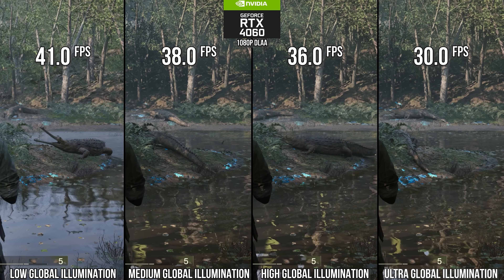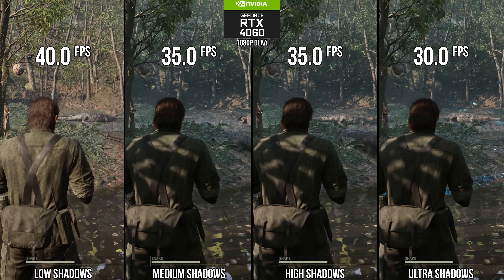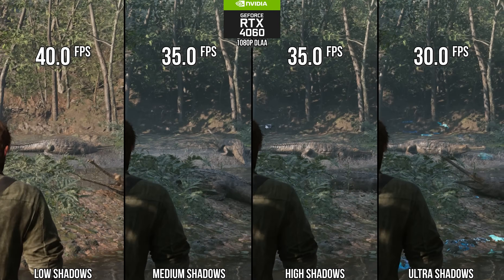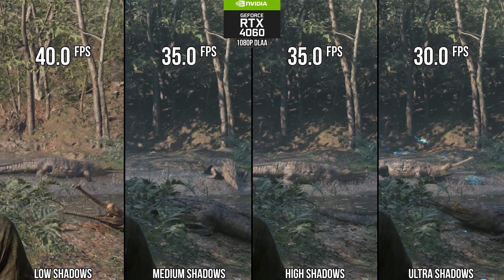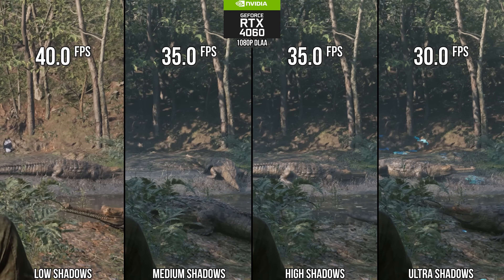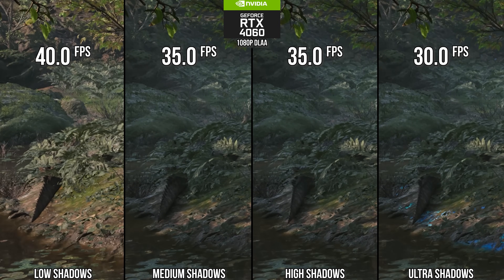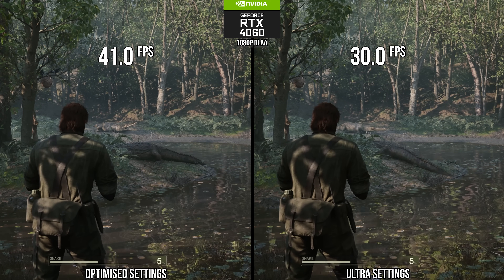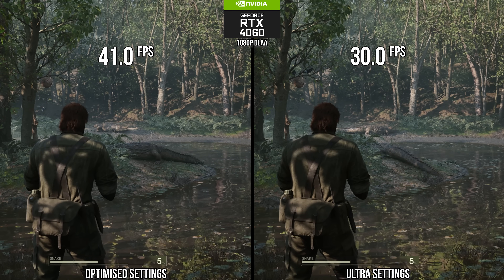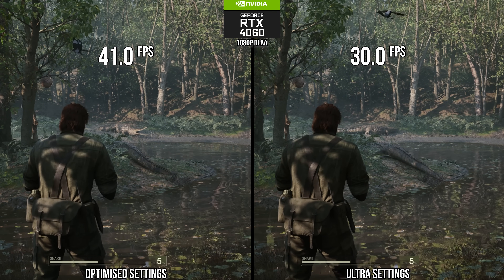Virtual shadow maps are much the same — going from ultra to high leaves some shadow edges with more aliasing, but the average difference is so small on screen for a near 17% performance increase. The medium setting makes shadows at range lose resolution noticeably for little performance gain, and low turns off all shadows, once again making the game look awful for a 33% performance win. I recommend high for optimized settings. Both of those settings combined yield a nice 37% average performance uplift, bringing the FPS to slightly above 40 — but that is still a far cry from 60fps in these jungle scenes.